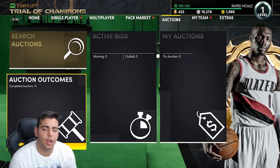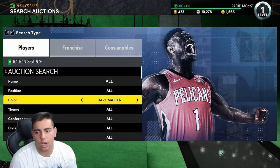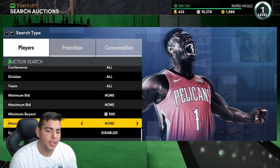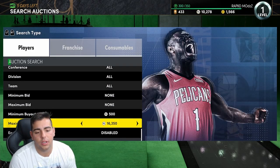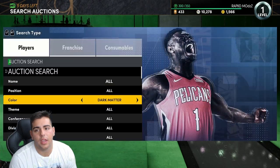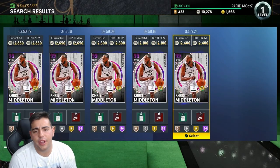Also if you guys do the MT, make sure to hit me up. But anyways, let's get into this man. So we got dark matter — this is kind of upsetting because dark matters are now dirt cheap. So look at this: Chris Middleton Season Rewind. This is pretty sad. So 12k for this Chris Middleton. I think you could snipe all day on this filter.